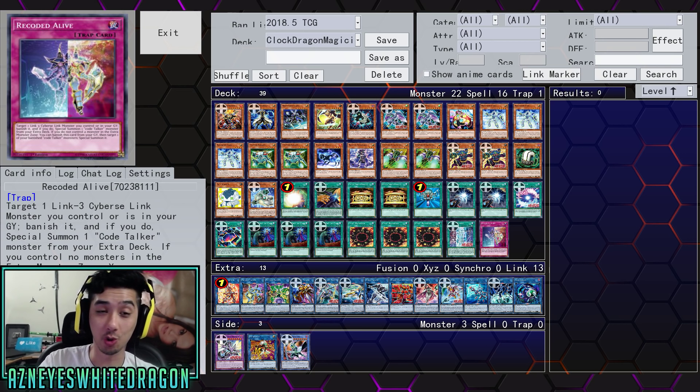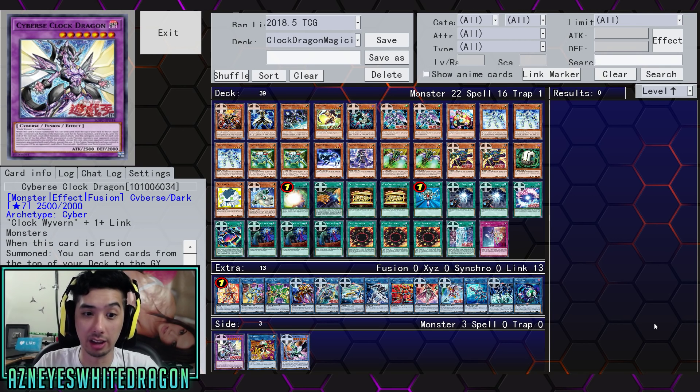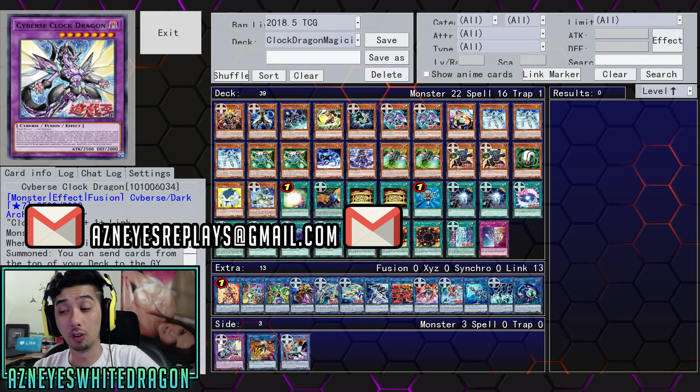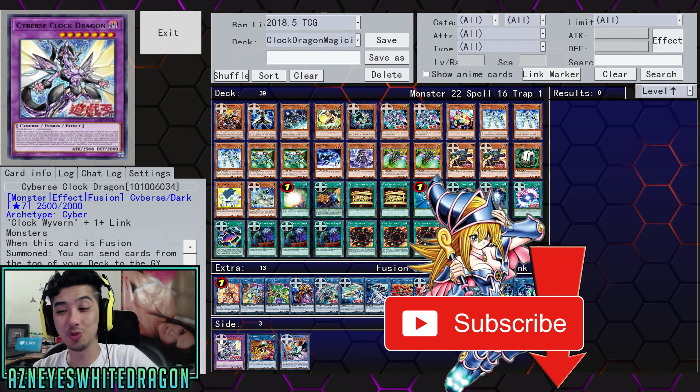If any of you guys have other really cool new stuff that just got announced, like the Cybers Clock Dragon deck — it's a really important card in this deck, especially since you're going to be link summoning a lot so you can pump up its attack. It's an okay deck, but it looked a lot better in the replays than I thought it would be. Let me know your thoughts on the deck, and if you guys have cool replays, send in a replay YRP file to asianizereplays@gmail.com. Hope you guys enjoyed the video — drop a like, hit subscribe to see more new Yu-Gi-Oh decks and gameplay. I'm signing out.